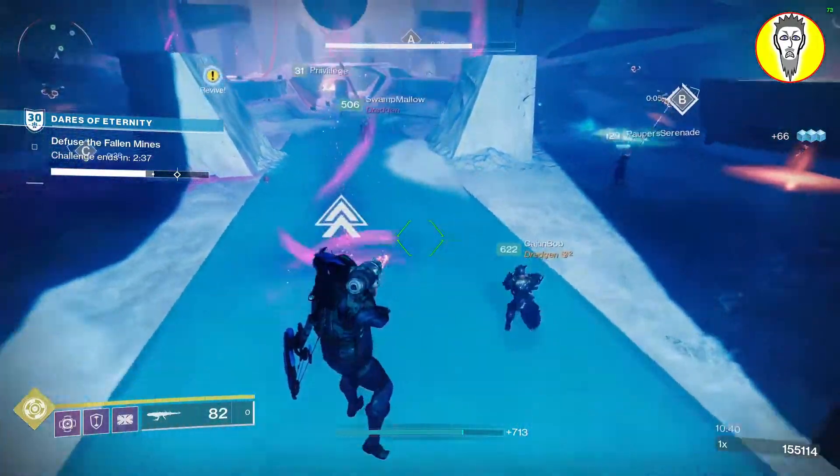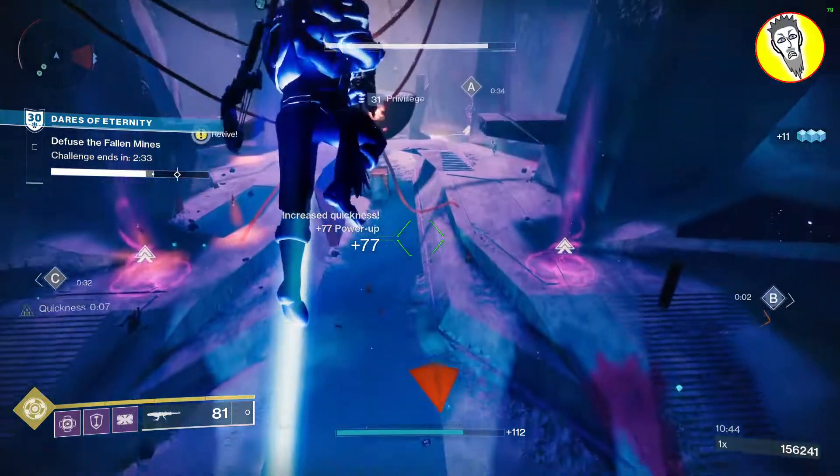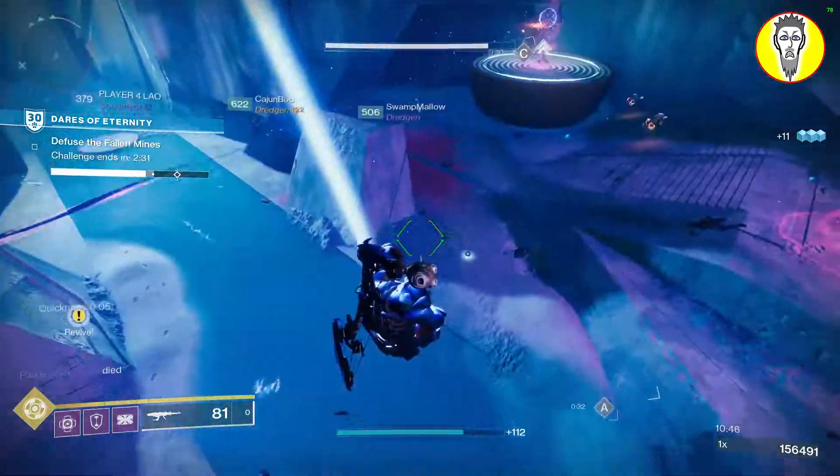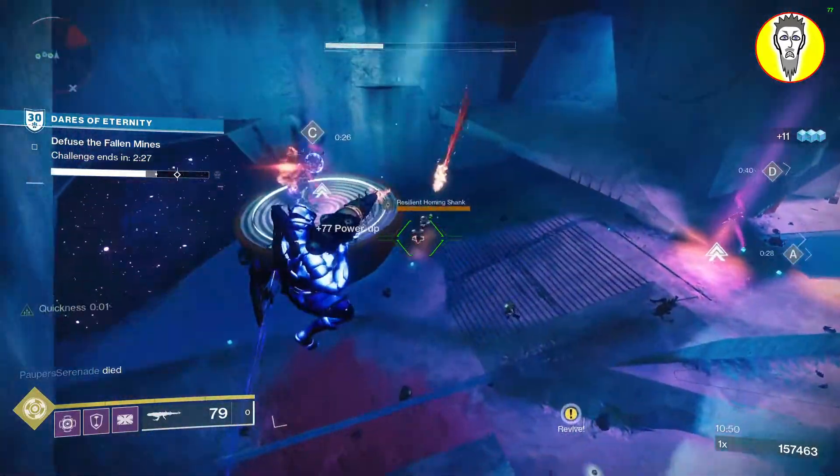Point your Scorch Cannon at your feet straight down, now jump and shoot. To get the maximum height, you need to shoot the rocket just a fraction of a second after the jump. The cadence for the timing is like this.